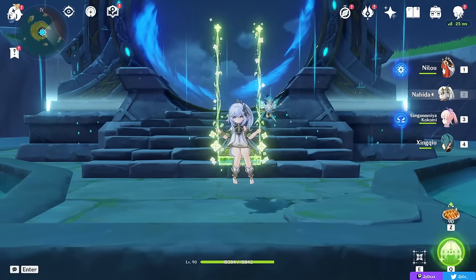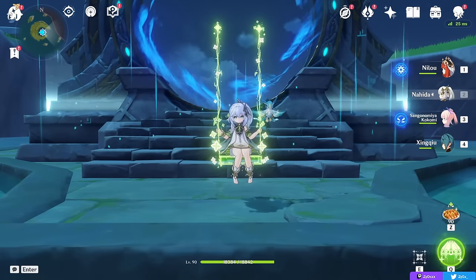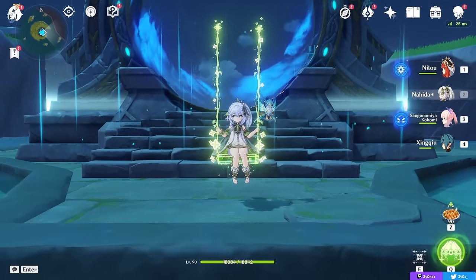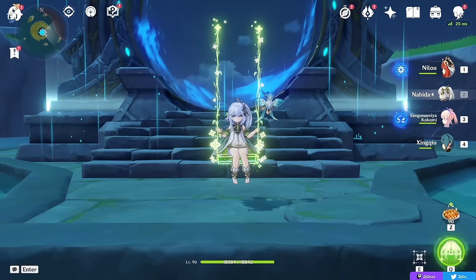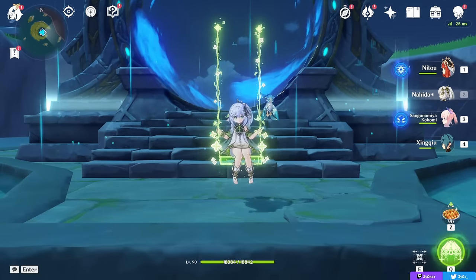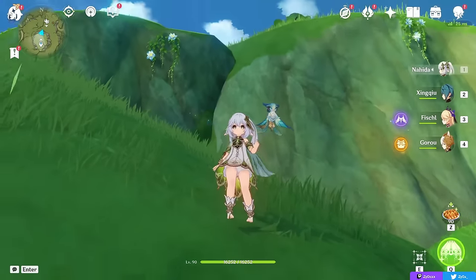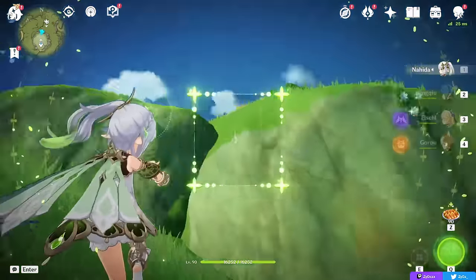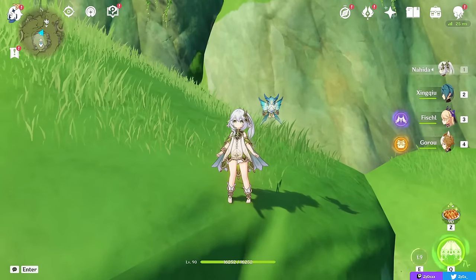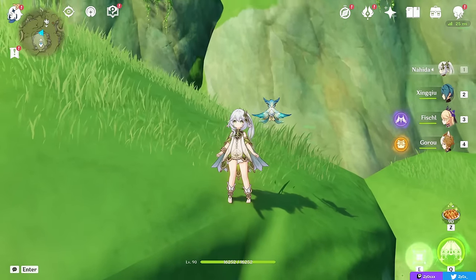Nahida is one of the strongest 5-stars we've ever gotten — the Dendro Archon, incredible in any Dendro team you want to put her in, and overall Dendro teams are really good in the meta. A character that can be run on or off-field as the best Dendro option is naturally strong. You can also use her skill for exploring and just collect everything — this character is pretty insane. Hope you guys enjoyed the guide, catch you in the next one.